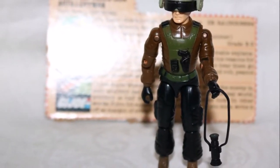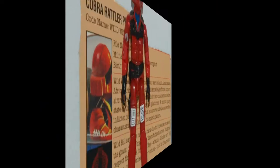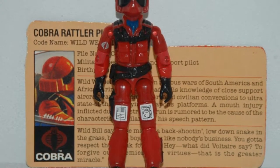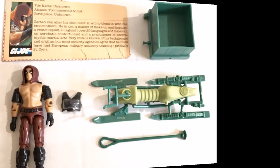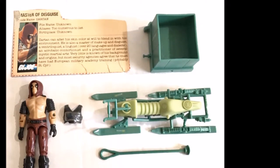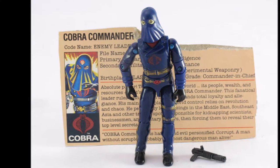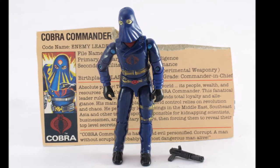Then we have the next guy — he was called Flip. Sorry, I got that figure wrong. And this one is the Rattler Pilot, Wild Weasel. And then this one was also cool — he was called Zartan, you could change his face and everything. And then they offered another mail-in, and he was the Hooded Cobra Commander.